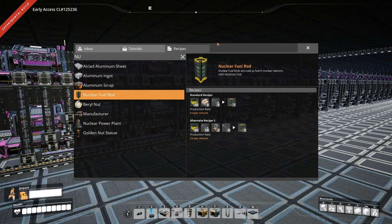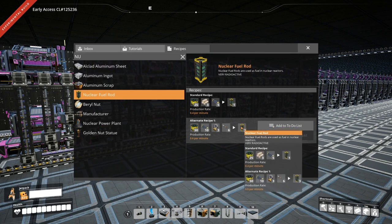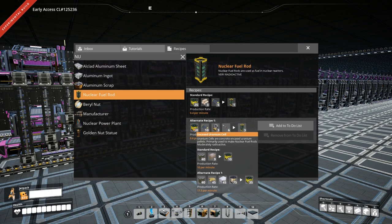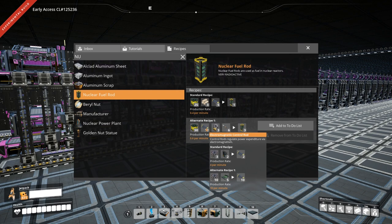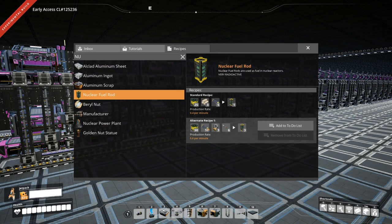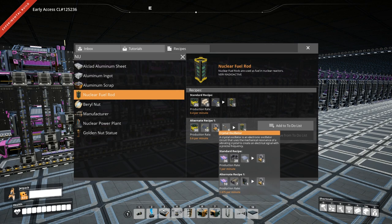Here we are in the main base with the recipe screen up. To make 94.5 nuclear fuel rods per minute using the old recipe, we need 1575 encased uranium cells per minute — production on those hasn't started yet. We need 189 beacons per minute — also not started. However, the electromagnetic control rods and the crystal oscillators we have finished production on. I'll run through the machines and production lines used to get those two finished: electromagnetic control rods at 315 per minute and crystal oscillators at 94.5 per minute.